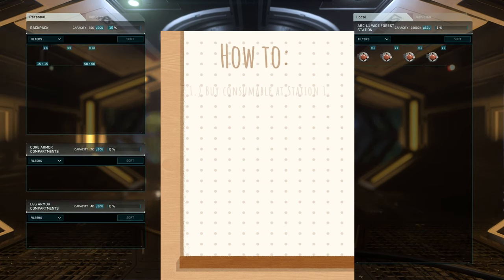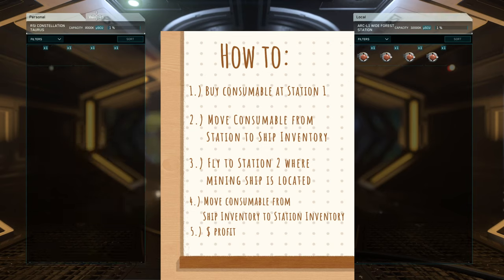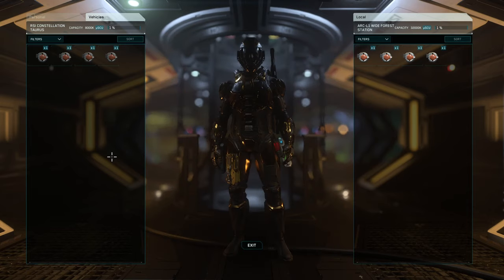Coming back to inventory, this is how you're going to want to save the inventory. It is interesting that I assigned those to the Prospector but they're still showing up here. This is how you're going to want to buy your consumables — but before you leave, transfer them to your vehicle's storage. Once you've done that, you can fly to the next station and transfer them from your vehicle storage to wherever the vehicle is stored.